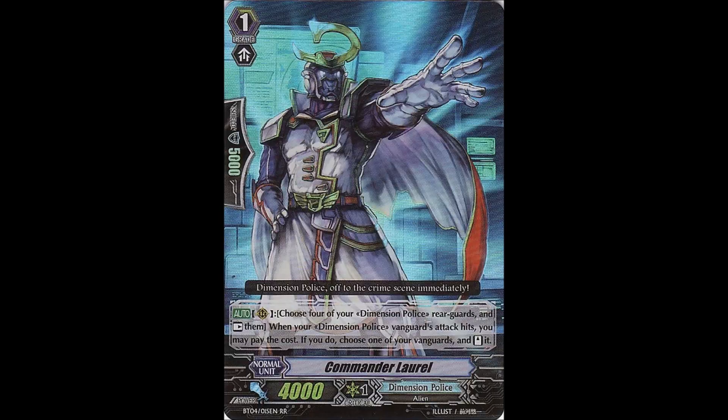Next up is Commander Laurel. Commander Laurel is on and off the restricted list very frequently. He typically leaves the restriction list about a set and a half before Dimension Police gets support in a set, and then he's added back onto the list about a set and a half after they get support. As Dimension Police is getting support next set and it's shaping up to be pretty solid, I imagine we'll be seeing him back on the list very soon, especially since Perfect Guard Gs cannot guard swings into rear guards.